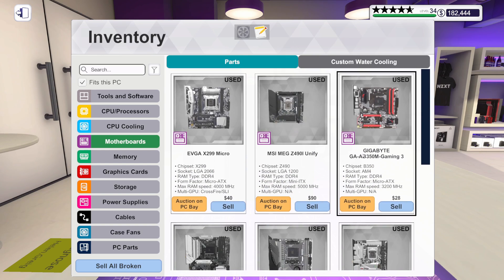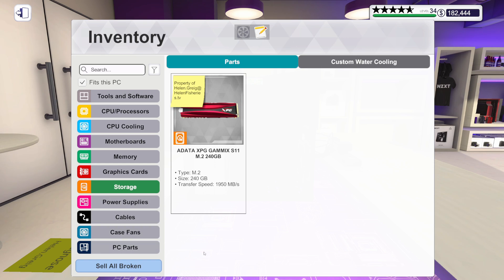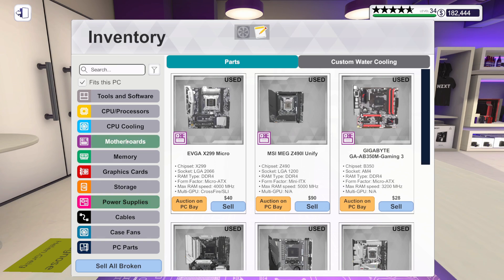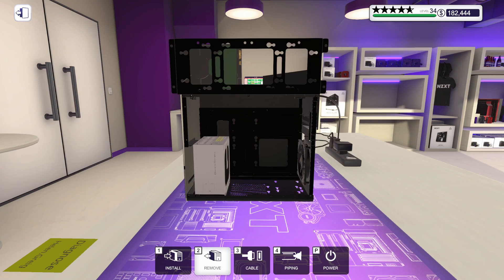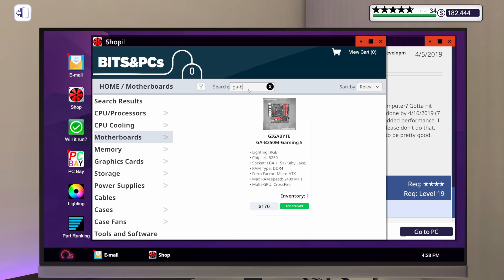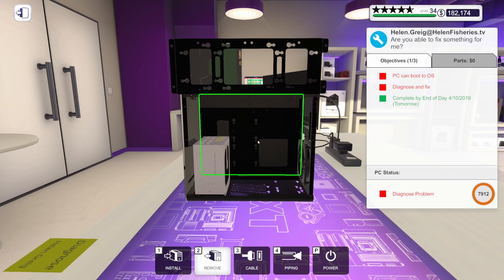It could be the power supply — we're just going to start installing things. Let's check the motherboard first. It's broken. I do have a used one, but they said they didn't want used parts, so we'll need to order a new one. The cooler's fine, the processor's fine, RAM is fine, graphics card's fine, storage is fine. We should pull the power supply out too — it's fine, let's put it back in. So let's go order a GA-B250-M. We've already got one in stock, so let's purchase it for same-day delivery — done deal. We'll get that installed.